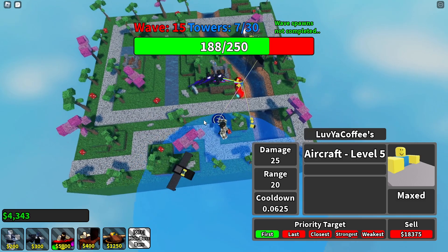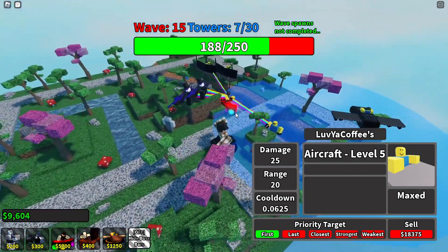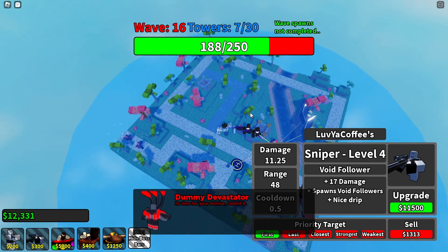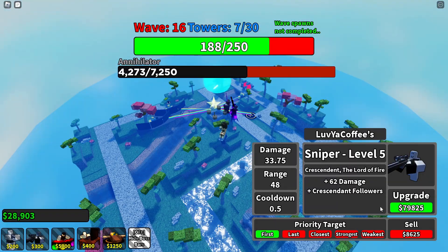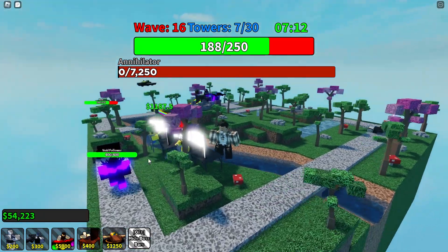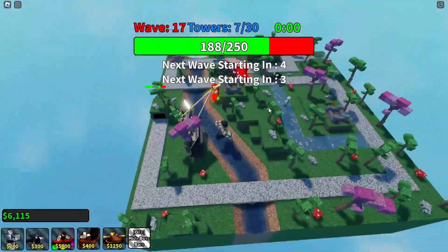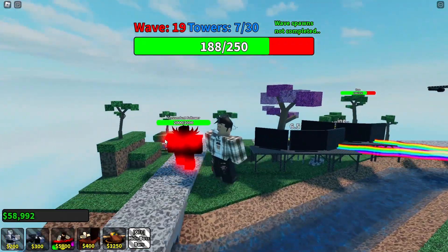The big behemoth has an incredible range. Drop bombs on them please — oh my goodness, he just mowed them down! The aircraft is insane. The next step is getting our snipers fully upgraded. The final upgrade on the sniper costs 79,000 — the most expensive thing so far. The void follower warrior unit spawns with 400 HP. Final upgrade done — red and black, I love it. Now the sniper spawns a red unit with 2,000 HP.